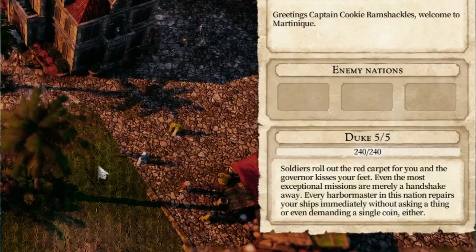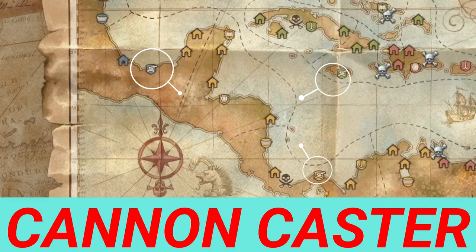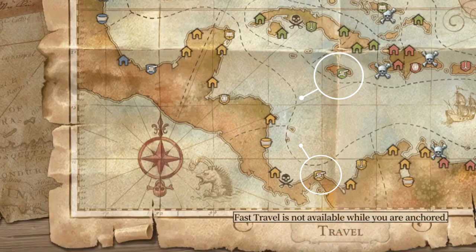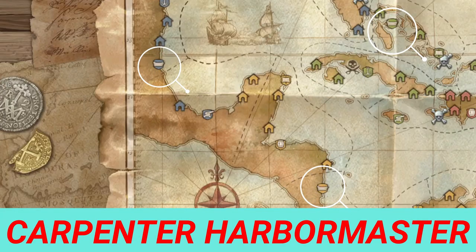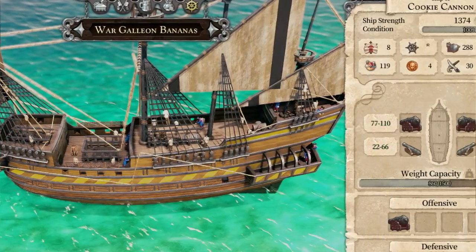You only have to be 3 out of 5 for the best cannons — you do not have to be 4 or 5 out of 5. Once you're friendly with the nation, go to a cannon caster to get your cannons. Also keep in mind that the carpenter harbormaster is where you can select your deck tiers, which is how you get more cannons.